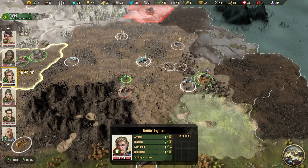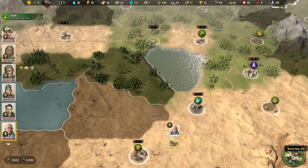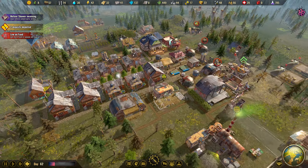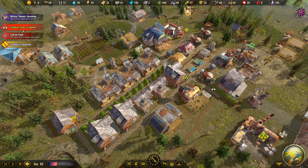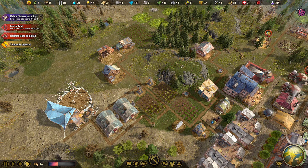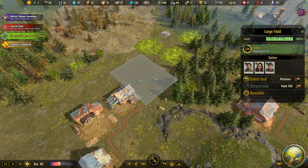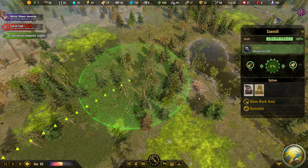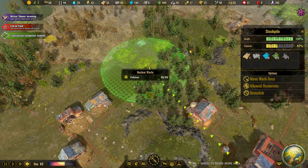We have yet to find a vehicle. There's a shopping center with some fun boxes - nothing exciting, we don't need those. A new catastrophe is coming: a meteor shower. We already had that once and it's not that dramatic, but we will need resources for repairs - we definitely need more metal. We are harvesting this field now so food should skyrocket, and we finished the new sawmill.